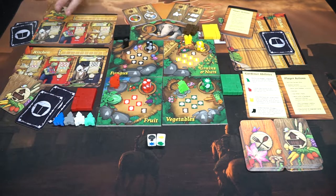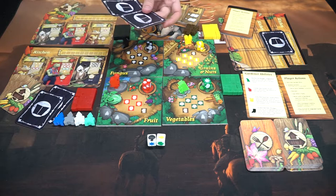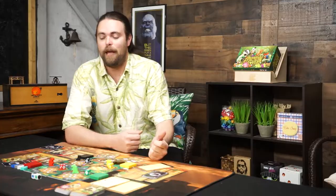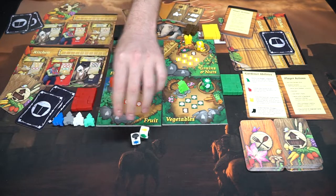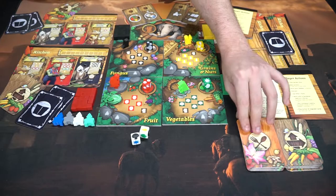Each player also gets a certain number of recipe cards which we'll be building throughout the game, and once somebody gets four of them that triggers the end. There are action cards and menus which give bonus victory points at the end of the game — whoever scores the most wins. The last things to show you are the extra two dice, your character meeples, and the two decks of cards representing items you'll be making and action cards you'll be utilizing.